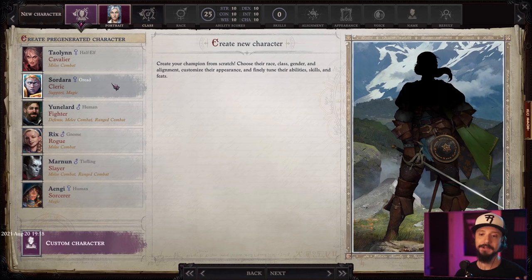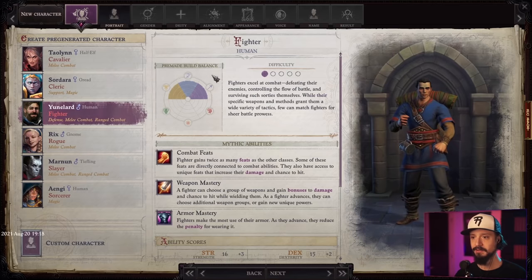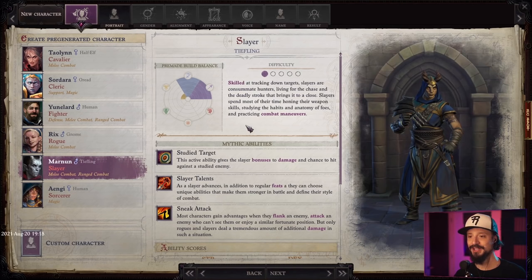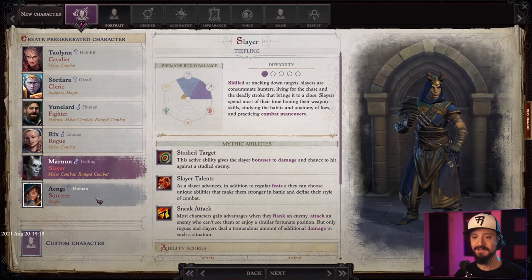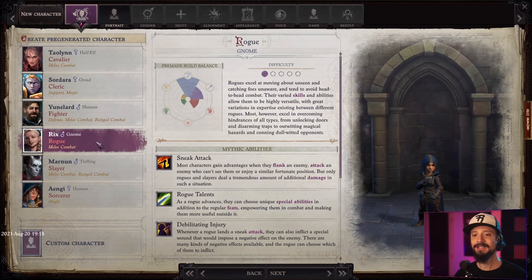This is a party-based game, so you're not picking a character that has to survive by himself. You're going to be part of a party, so you want a well-rounded party — a healer, a tank, a rogue. They even give difficulty ratings to each pre-gen. So many stats and details here. I think I like rogues in general. What is a slayer? Sorcerer. I think we'll go with the rogue.